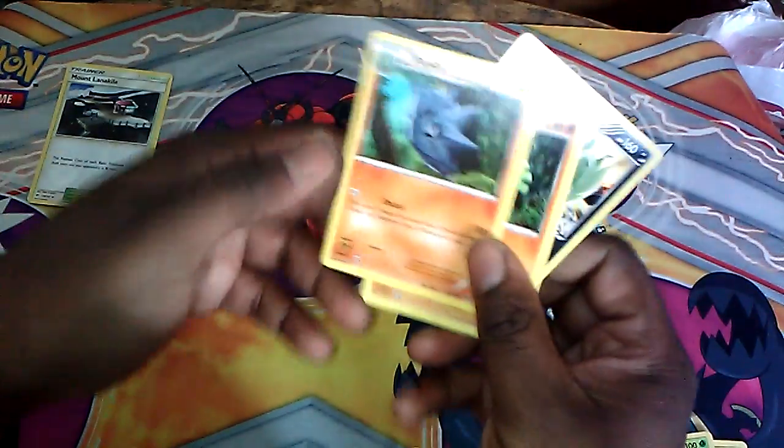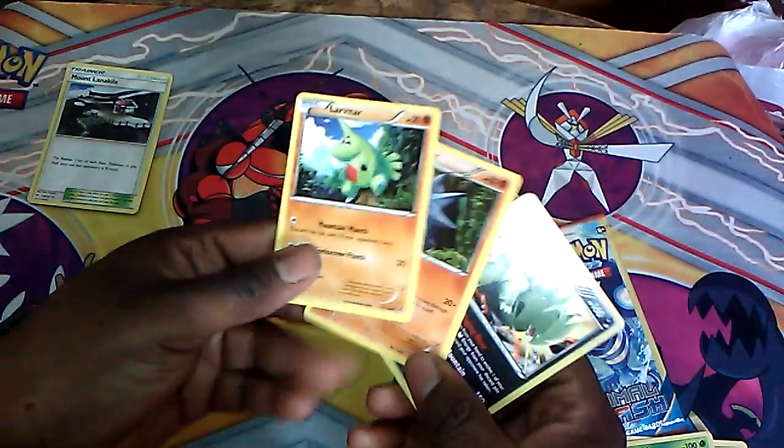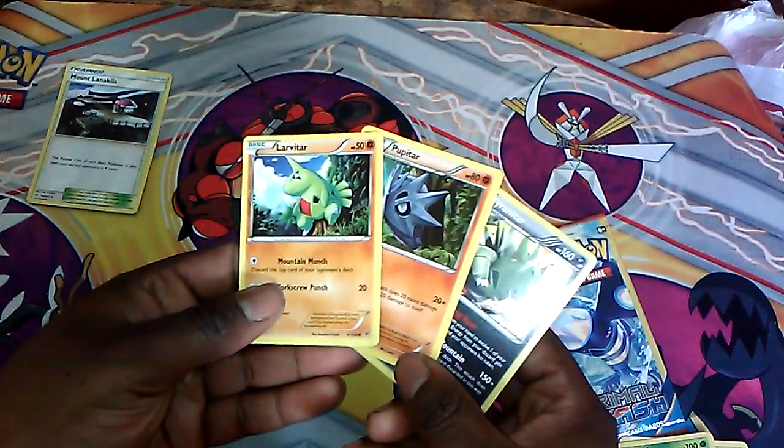We get Pupits, a Lairon, and a Whole Line. Holy crap, this is actually amazing! We got the entire lineage in one pack! Wow, what are the odds of that?